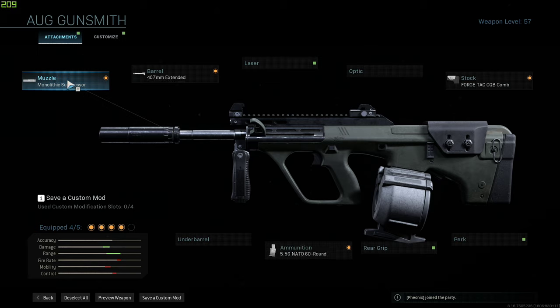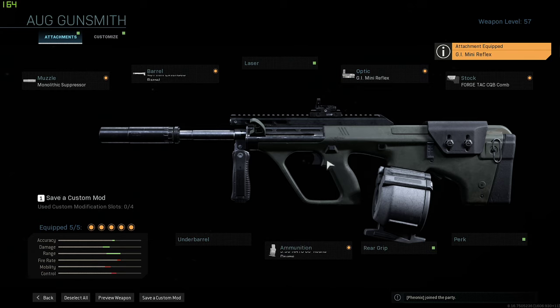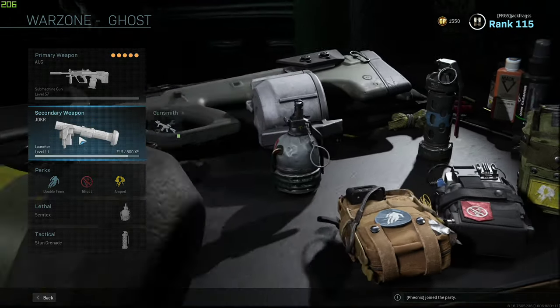I've gone for the drum mag, and magazine capacity is really important in Modern Warfare because you're not just doing one-on-ones — you're doing one-on-threes sometimes. You're also dealing with opponents who have potentially 250 HP with three armor plates. So magazine capacity is really important. I've got the monolithic suppressor, which is a great attachment for most guns, plus an extended barrel. I don't actually have a sight on it at the moment.